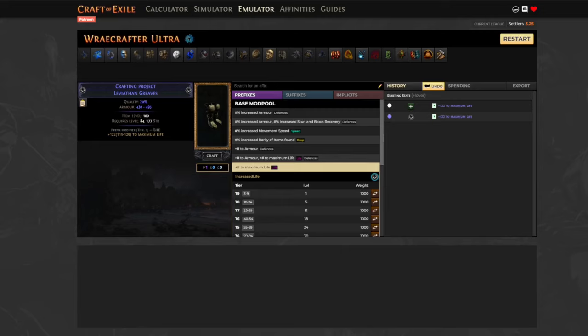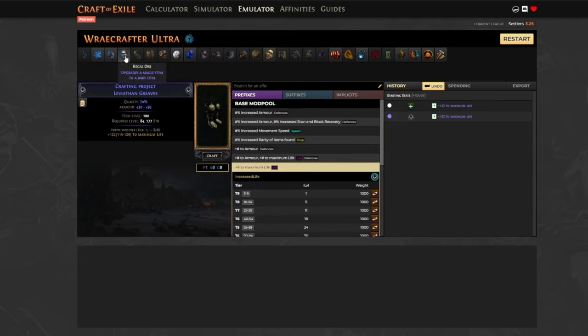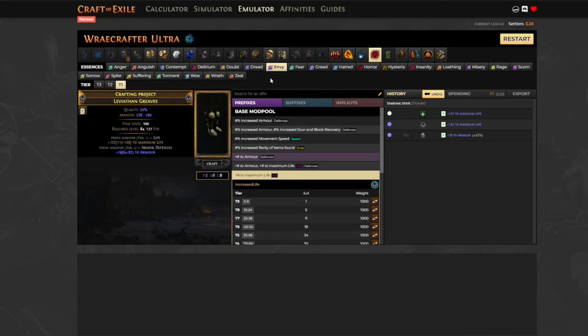What we basically want to do is get T1 chaos res, T1 of any elemental resistance (which we can use the harvest crafting table to change to fire), and increased life regeneration rate - which you need to self-sustain, especially earlier in the league when your character is less developed. People will pay a lot for that mod on the gear. So we're going to make it yellow, then use the Deafening Essence of Envy, which guarantees rolling tier one chaos resistance.